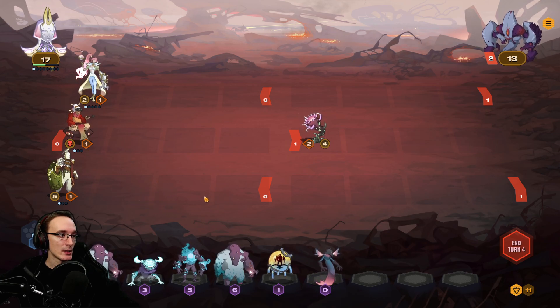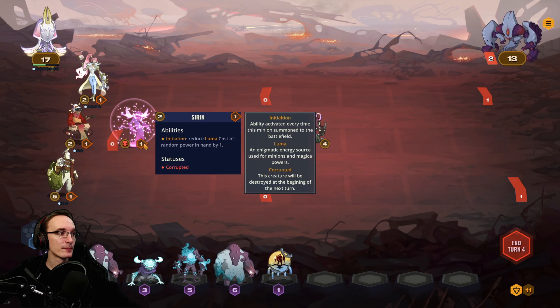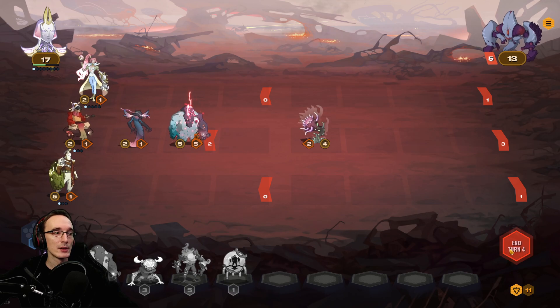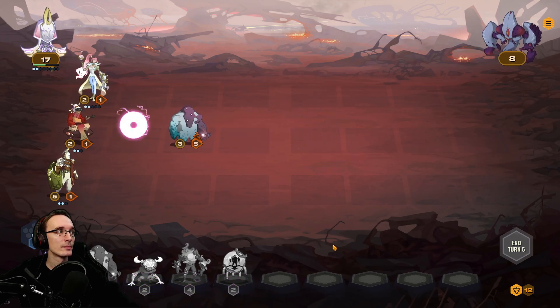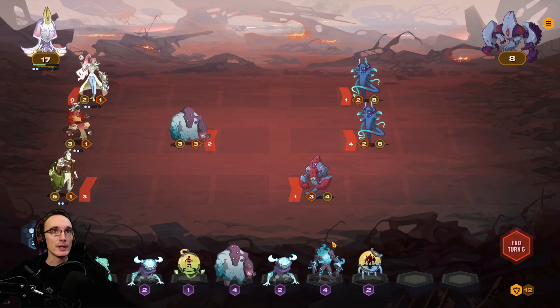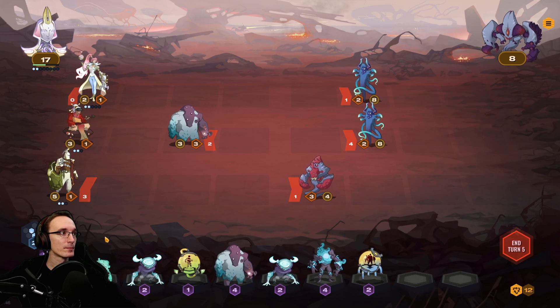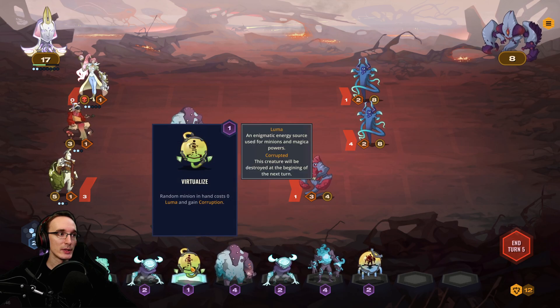Let's use this while it's still cheap. The worst one — oh well, I think we got this. Let's play the more expensive one and we're almost where we want to be. Can we finish this? We have a nice alpha bot that might be useful, but at the same time we want to protect our minions.